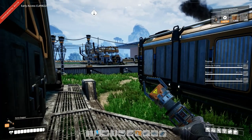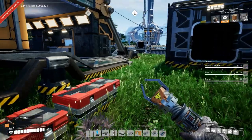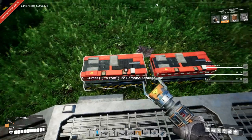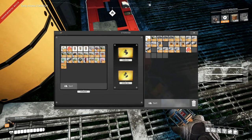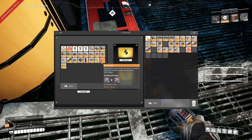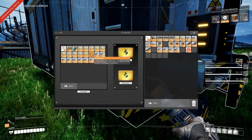Hey everyone, I'm Nog and welcome back to Satisfactory. In the last episode we went over and found some more coal over in this direction, over where our old base is, and set that up and built both the miner and a truck station. We also found some sulfur — I mined 100 of those by hand in between episodes. And I also found some raw quartz on the way back, which I also mined. And I got the hard drive from the wreck near the coal area.